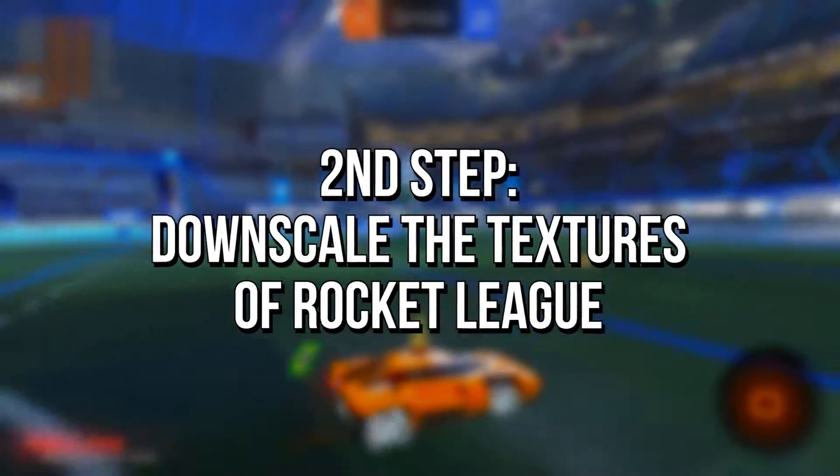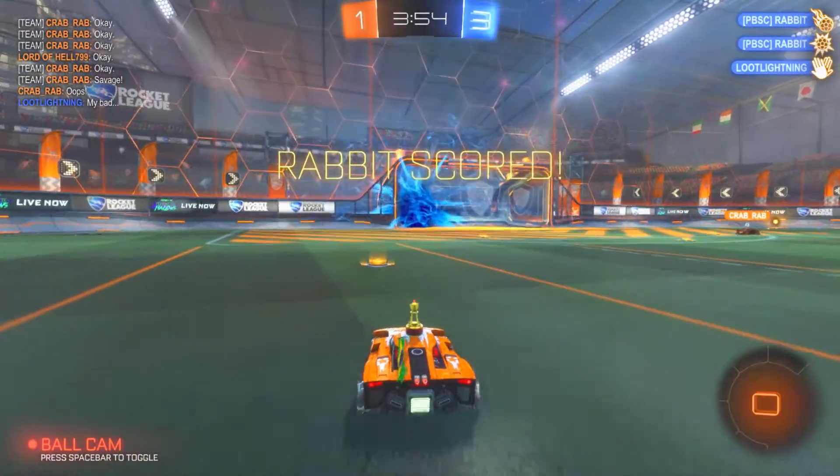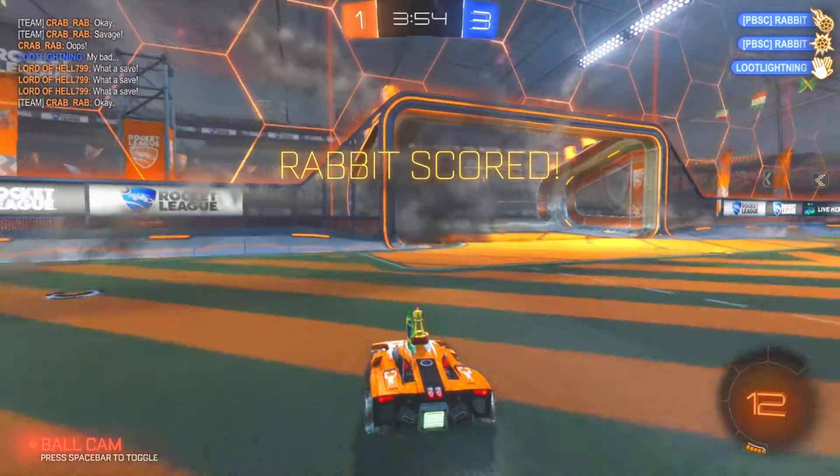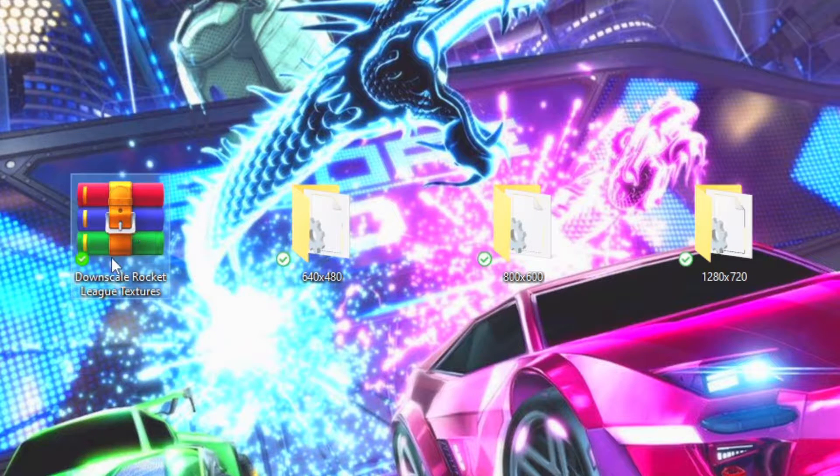In the second step, you will downscale the Rocket League textures to reduce the number of pixels that will need to be handled by the graphics card and increase FPS. First, download the compressed file 'Downscale Your Rocket League Textures' via the link in the description below. After that, unzip it by using an application like WinRAR or 7-Zip.